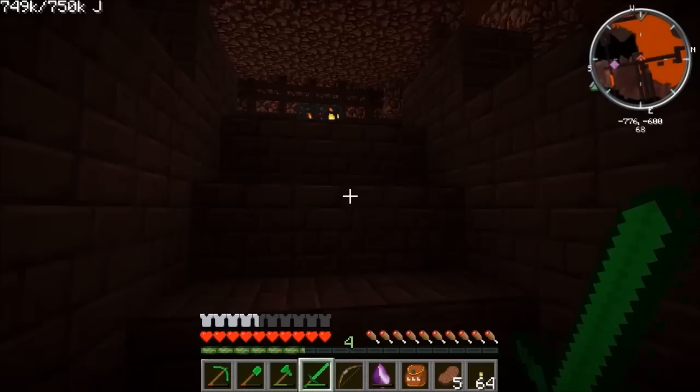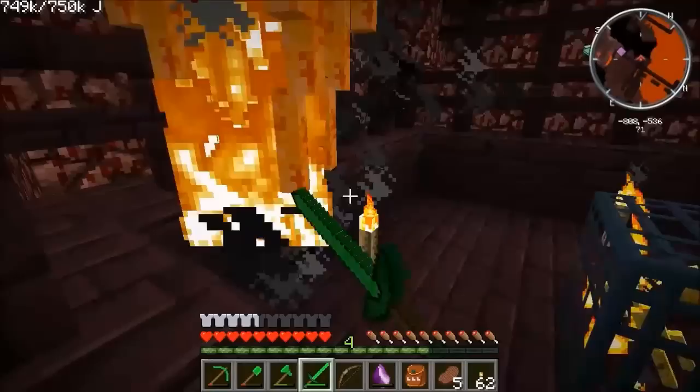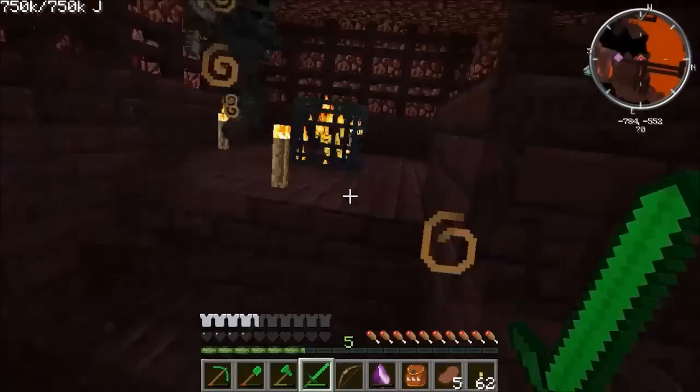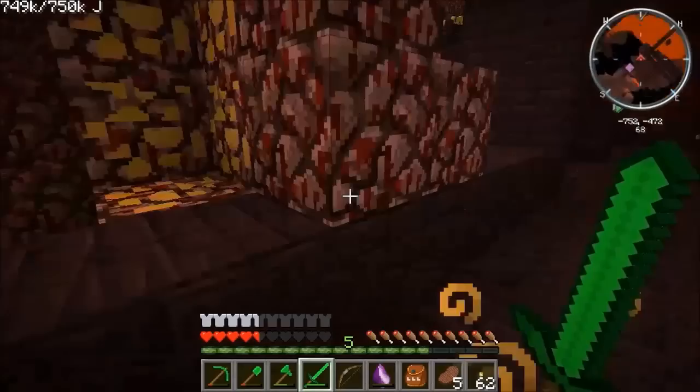I'm just going to put some lights around here to slow down the spawning just for a bit while I sort things out. You should see me lasting a lot better against these guys with the fire resist. Oh, there's a wither skeleton — careful of that guy. I'm withered. I need to get one of them into a soul shard as well at some point. This is a bit of a mess — let's run over here and recover from the withering.